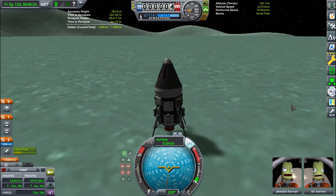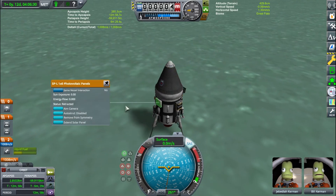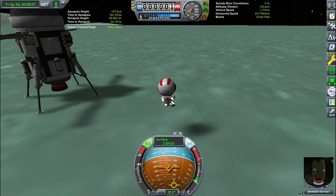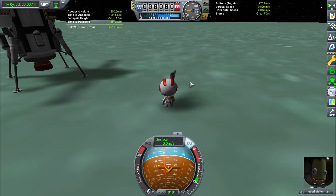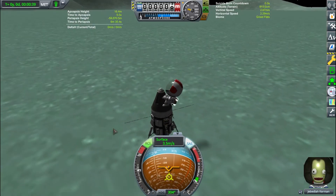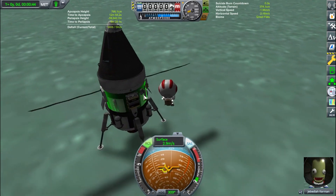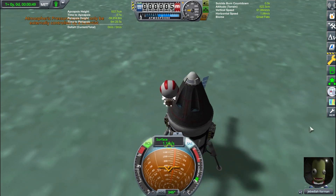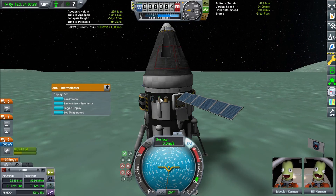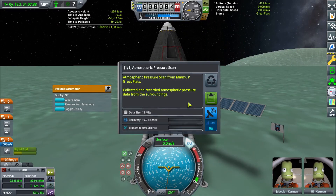I have Transfer Window Planner, KAS, Better Time Warp, among a few others. The only ones you can actually see in this video would be Better Time Warp — which does pretty much what it says, allows you to time warp while burning and set your own time warp rates — and Transfer Window Planner, which is for interplanetary missions that hopefully we will get to do at some point in the future.